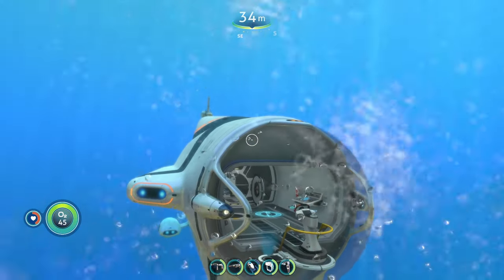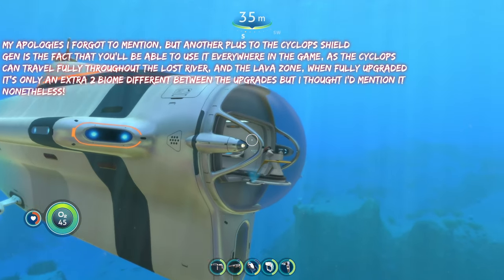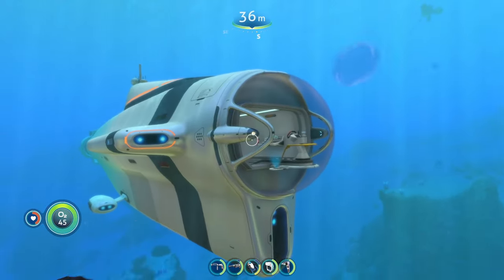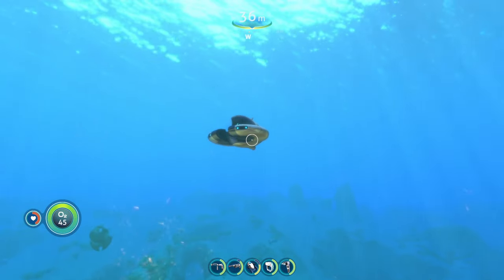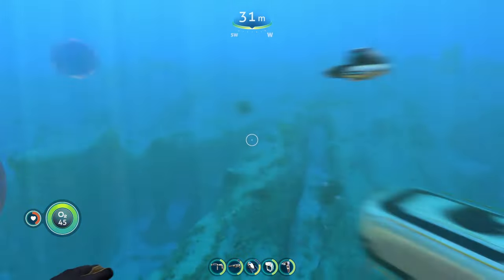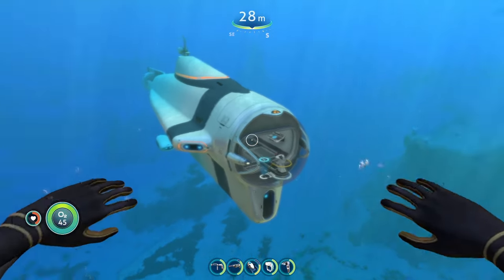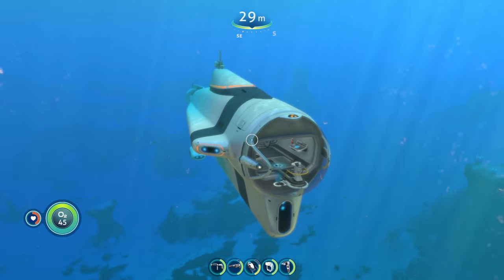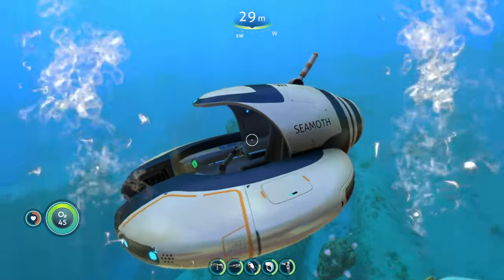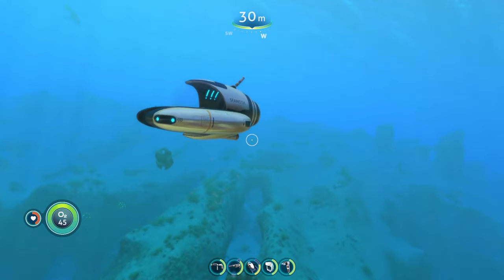One advantage the Cyclops shield generator has over the perimeter defense is that it works on every single creature in the game, including Ampeels — Ampeels actually can't damage your Cyclops if your shield generator is activated. So the shield generator, the perimeter defense, and the depth module are all really good modules with their pros and cons, but I feel like the perimeter defense turns out to be the best overall vehicle upgrade module in Subnautica.